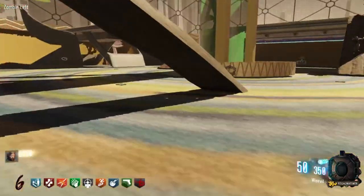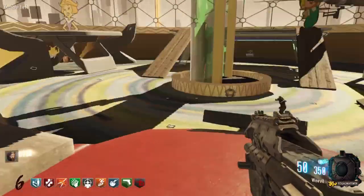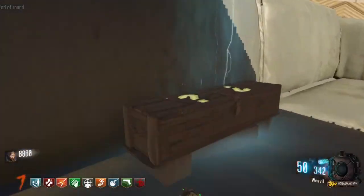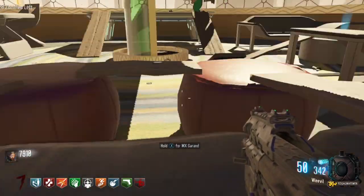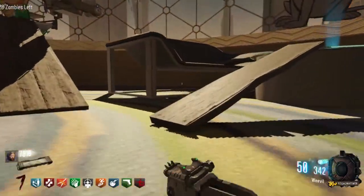There's a part right here, and a box right here. The Weevil should be fine for now, maybe. Let's see what we get out of the box — just hit it and see. Another staff part! I got the MX grind option but I'm just gonna stick with the Weevil.